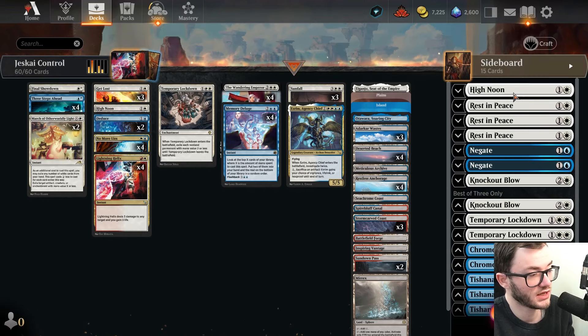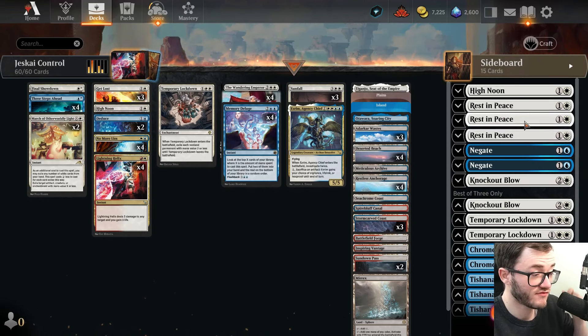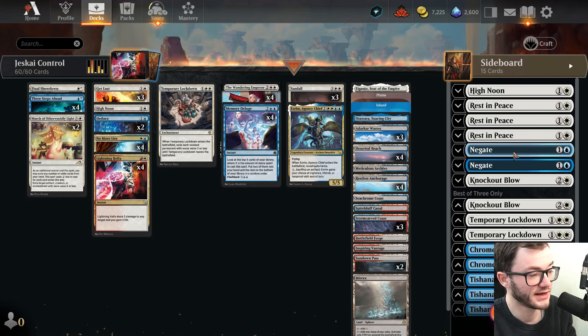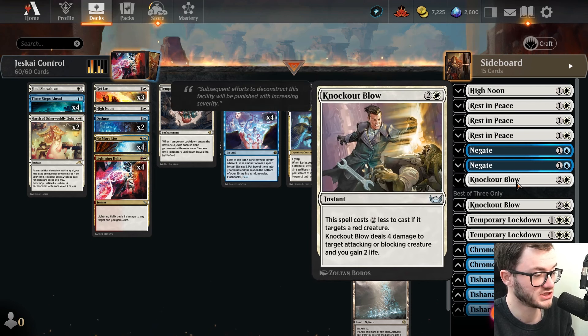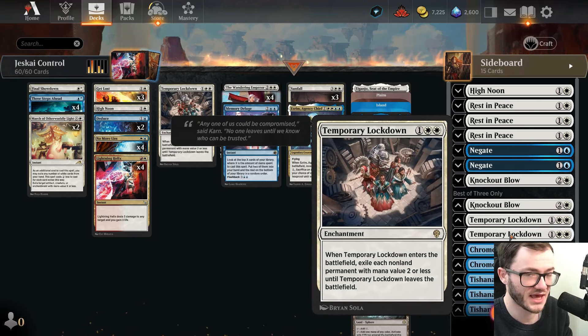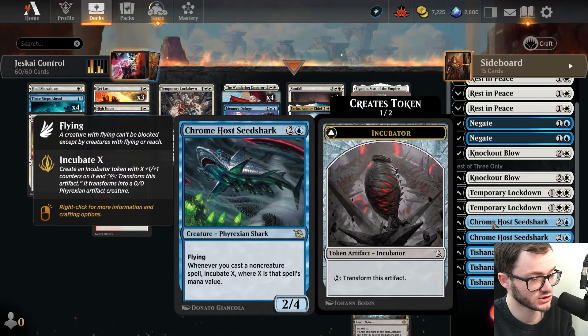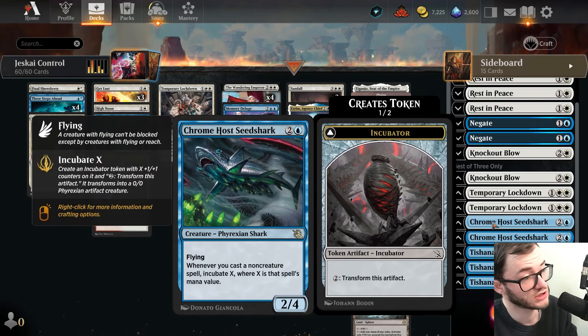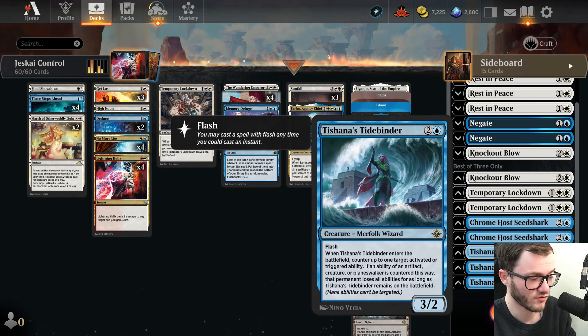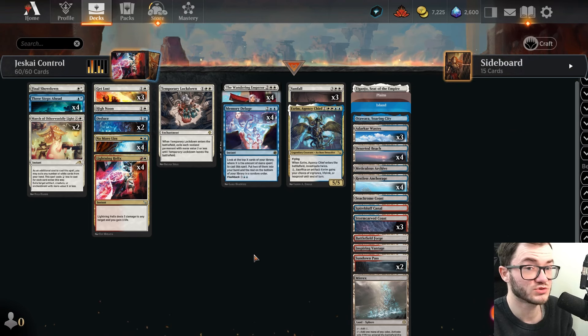In the sideboard: another copy of High Noon, three Resting Peace against reanimator-style lists, Negate against control, combo, and domain decks. Knockout Blow against creature decks - killing them and gaining life is great. Two more copies of Temporary Lockdown giving you the full three. Convoke is a pain so getting that down early is needed. Two Chrome Host Seedshark, great in grindy matchups and good against the mirror. Three Tasha's Tidebinder, really good against big splashy decks.